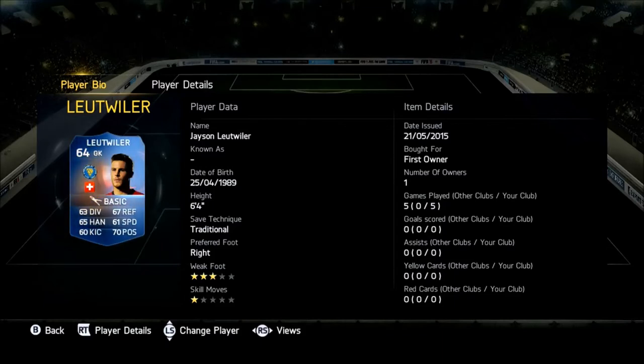He has got really good stats on his card. He's got 63 diving, 67 reflexes, 65 handling, 61 speed, 60 kicking, and 70 positioning. He's 6 foot 4 with the traditional save technique, preferred foot is right, and he's also got 3-star weak foot. As you can see there, first owner.